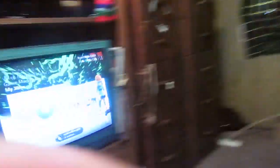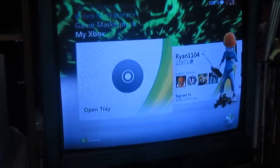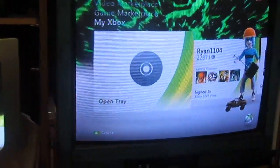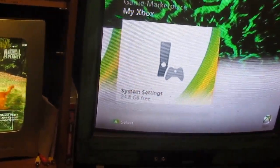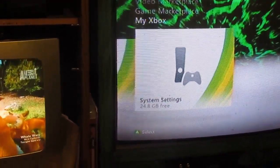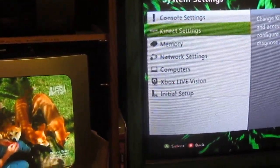Okay, well you go to your Xbox — thank you for my customized theme, if you guys want I'll make a tutorial on how to do it. You go to system settings, then memory unit or memory card, whatever you want to call it.